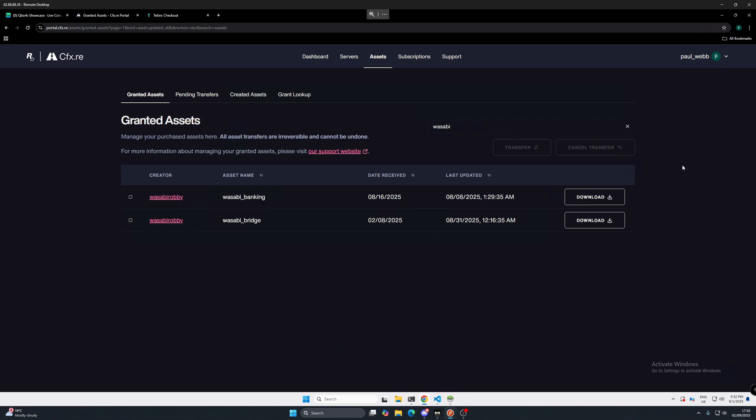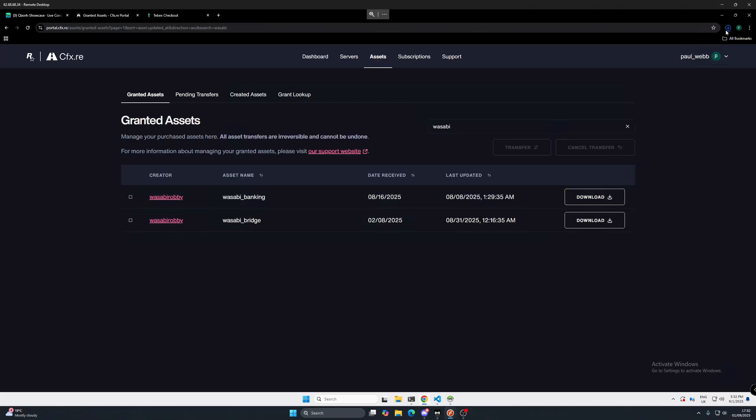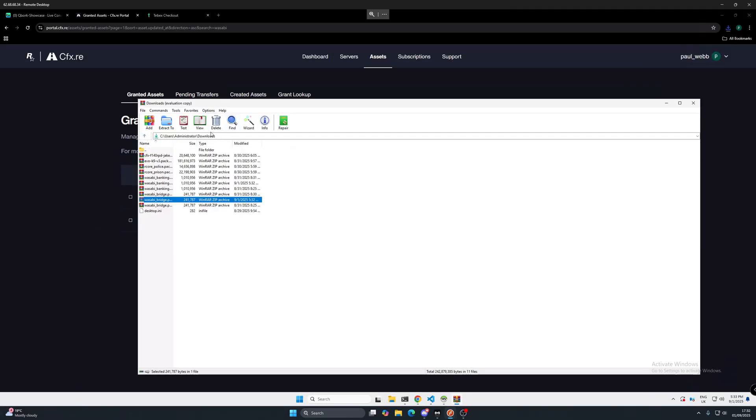For this one we're going to need two scripts: the banking script and the Wasabi bridge. Download both of these files and wait for them to finish downloading. We want to open up the bridge file first — always work on the bridge file first if there is a script with a bridge file.